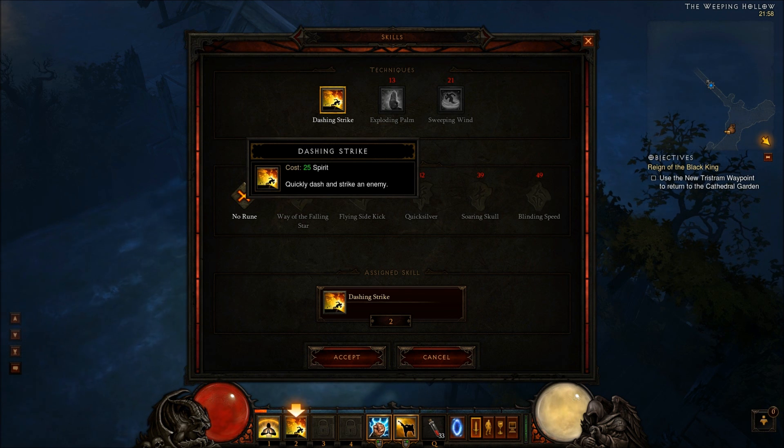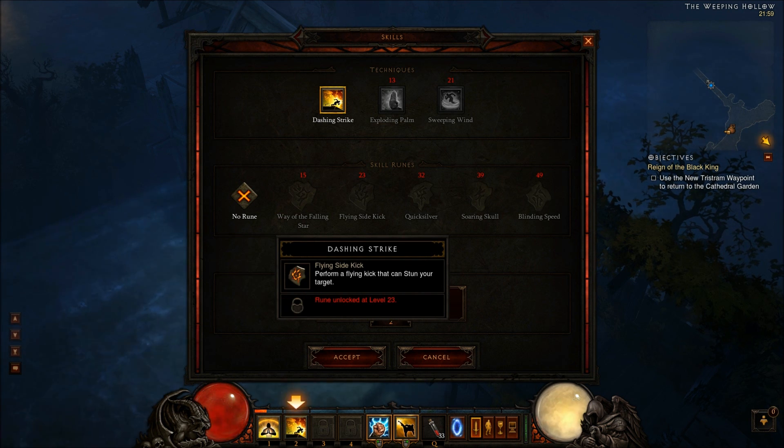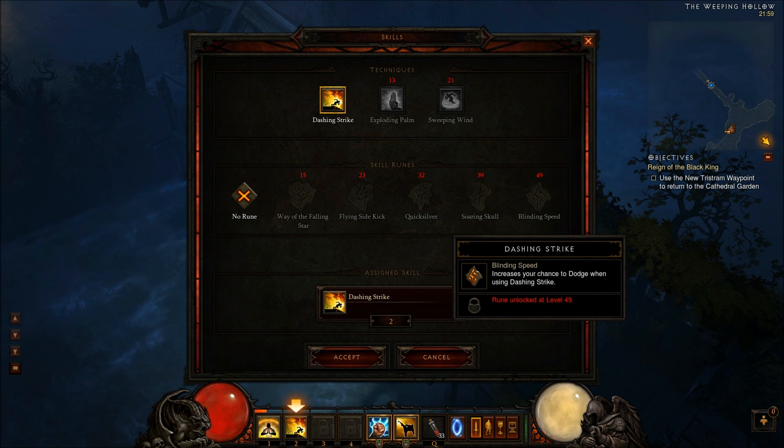The only Technique I have available right now is Dashing Strike — quickly dash and strike an enemy. Its runes include Way of the Falling Star, which increases movement speed after striking an enemy; Flying Sidekick, which performs a flying kick that can stun targets; Quicksilver, which reduces the spirit cost of Dashing Strike; Soaring Skull, which launches you through the air and slows all enemies along your path; and Blinding Speed, which increases your chance to dodge when using Dashing Strike.